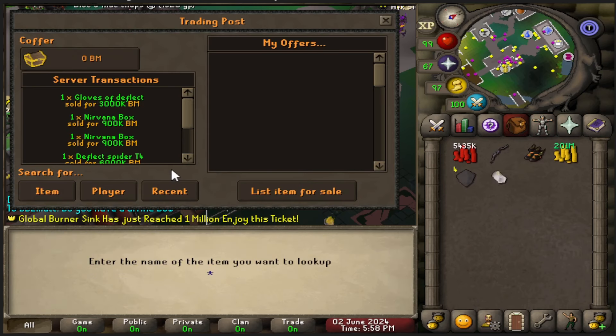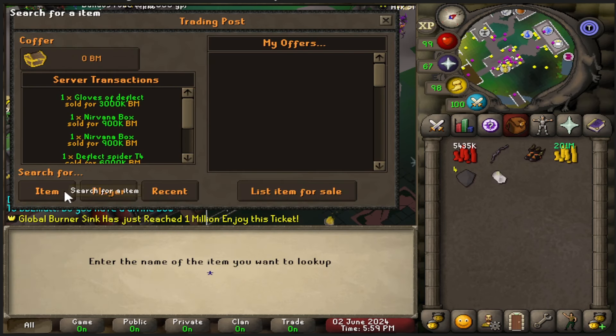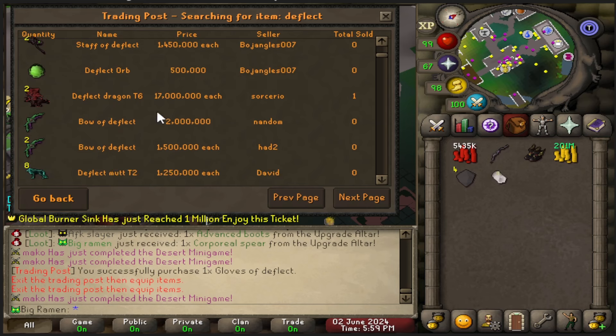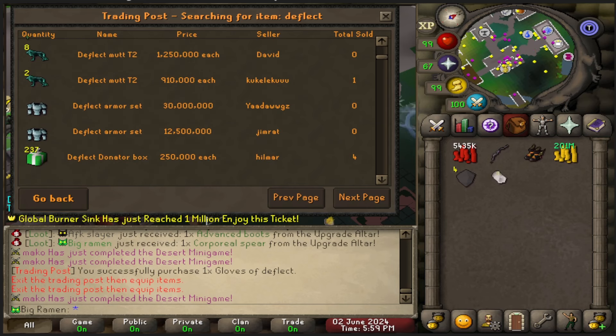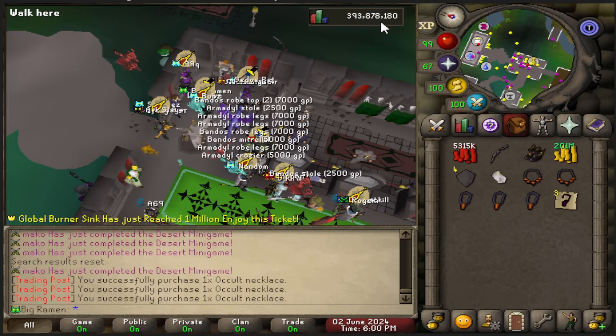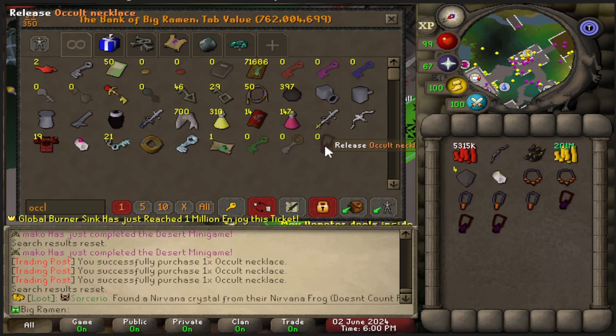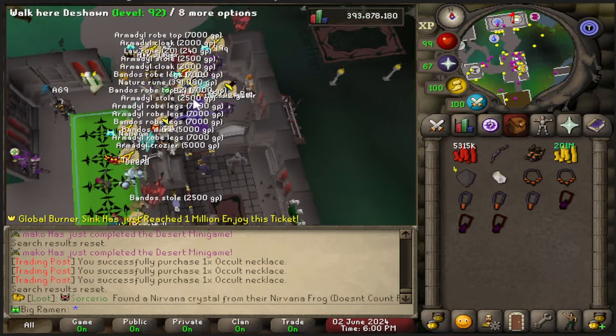Now let's check a necklace. We can search amulet. Nirvana amulets are super expensive. I feel like it's something deflect — shouldn't it be something deflect? I got to go figure out what item it is. I have to make one because no one was selling the next amulet upgrade. So I need to buy three occults — those were 30k each. Let's get these out, and then I think I just need an item fusion crystal. Three occults, three anguish, three torture.